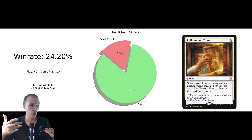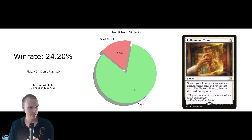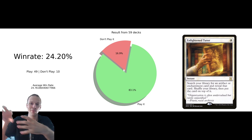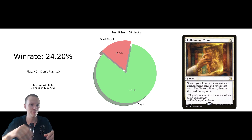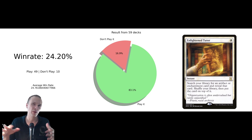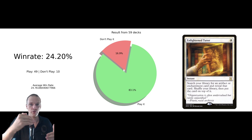We can then do a little bit of the opposite. Here we have Enlightened Tutor, another tutor played by 49 people and not played by 10. Maybe it's a perfect split — maybe the 10 people are playing Fauna Shaman and the other 49 are playing Enlightened Tutor — I don't think so, I think it's a mixed match. However, we have a lower win rate. Not a huge difference — we have basically the same win rate playing Enlightened Tutor compared to Fauna Shaman.